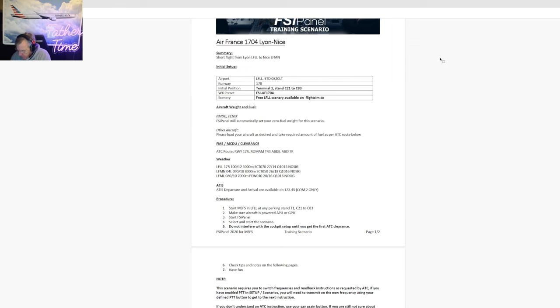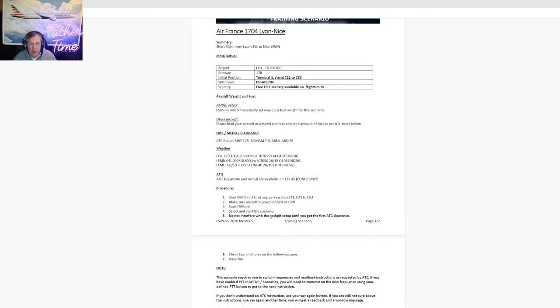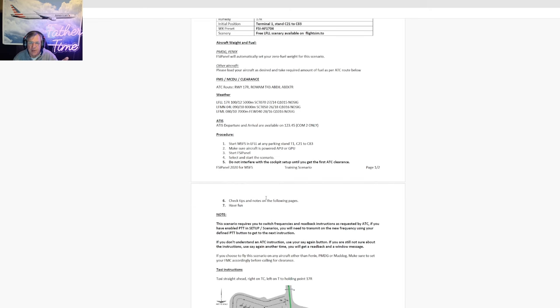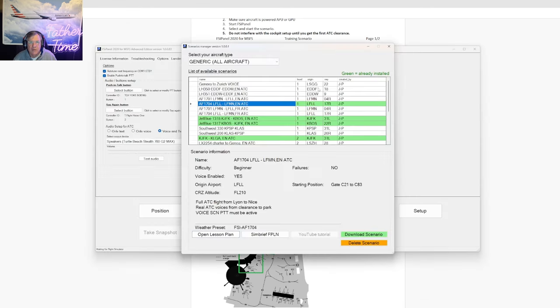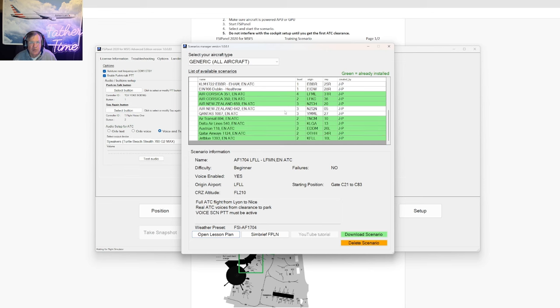I write down the weather and all ATIS identifiers for 48 Golf Mike to decrease workload. ATIS is always 2345 in FSI Panel. It says start Microsoft Flight Simulator in Lyon at any parking stand at Terminal 1, which is C21 to C83, make sure the aircraft is powered, then start FSI Panel. This is a level one scenario. I tend to do the harder ones — it's more fun. I've got to go to Florida for a family vacation for a week, and I'm working on the TFDI MD-11 program.